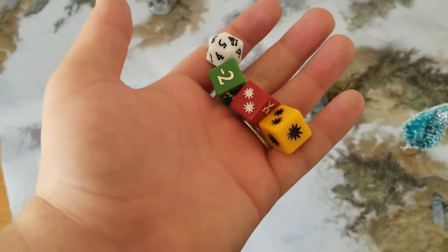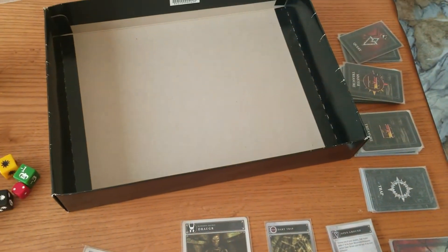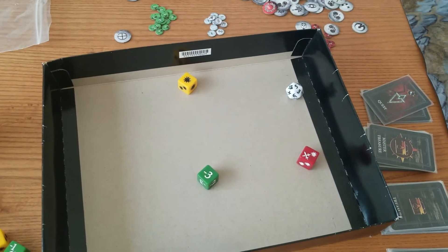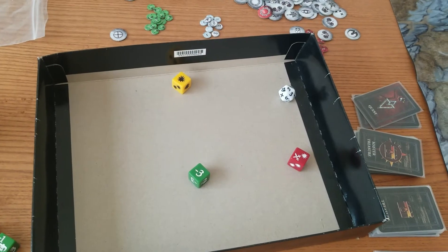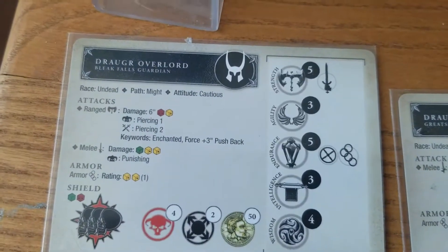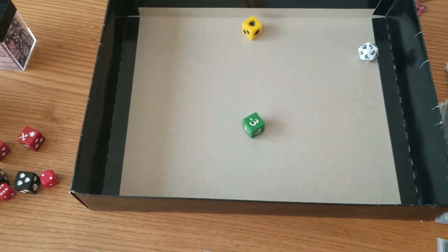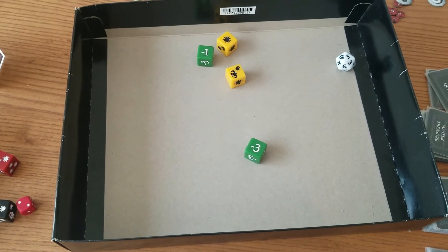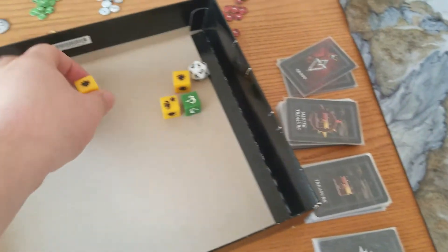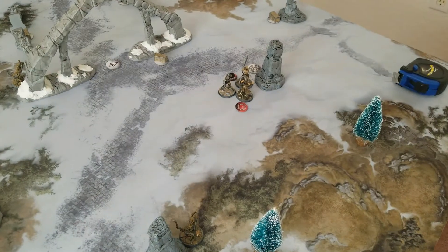He gets a green die for outnumbering, red and yellow for attack. This is pain — Piercing two. I re-rolled the wrong die; I was rolling for the shout attack, not the regular attack. So he actually gets another green and a yellow — which becomes punishing. Two damage. Dragonborn blocks on a yellow — she only takes one point of damage. I could kiss you. The block saved her.